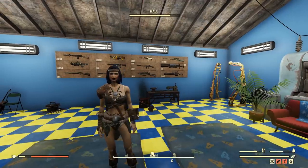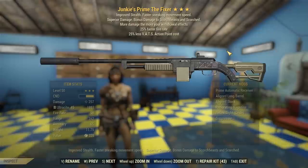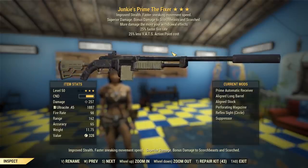This is Captain Ubin, this is Queen Tested, a video series in Fallout 76 where I attempt to take Scorched Earth with a specific legendary weapon. Today's weapon is going to be a Junkies Fixer with 25% VATS to fire it, and 25% less VATS AP cost per shot.